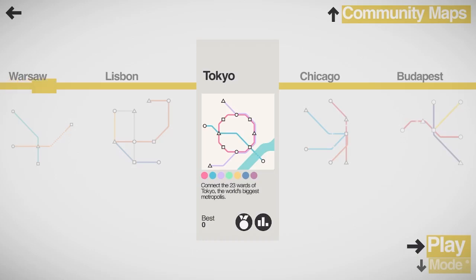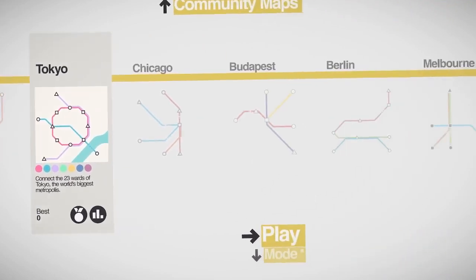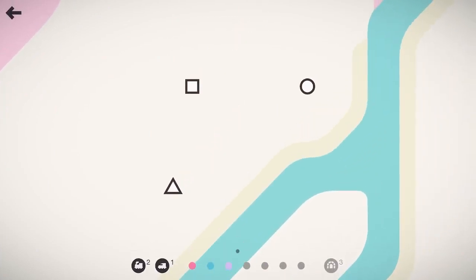Hello everyone and welcome back to Tooth and Scrubs Gaming. Thank you so much for joining me today here in Mini Metro where we're going to be checking out the city of Tokyo and we got to connect the 23 wards of Tokyo, the world's biggest metropolis. I like the circle we got going on here on the map and I'm excited to see how this is going to work out for us. Let's go ahead and jump on in to Tokyo and we're going to get this going.